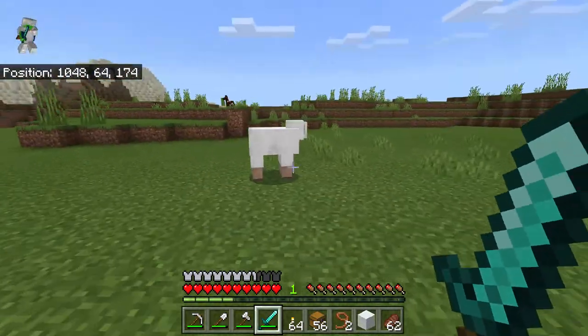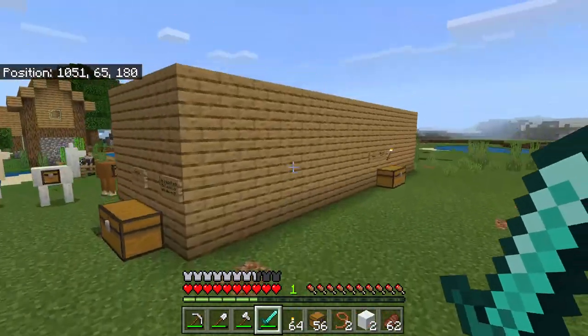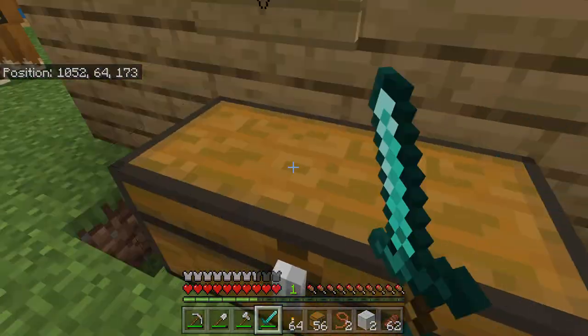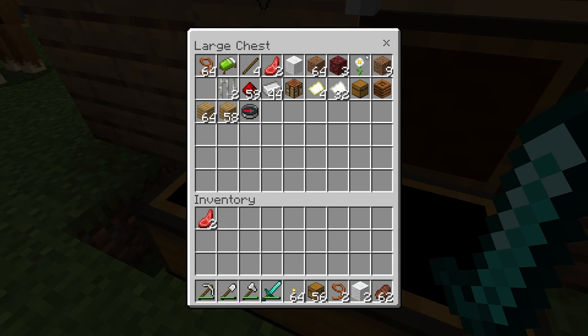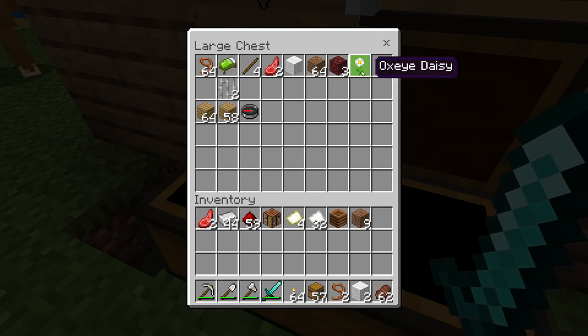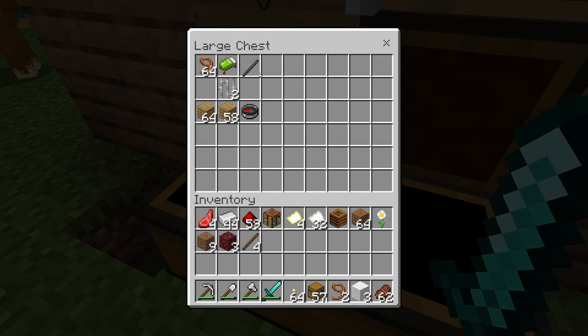Okay, anyways, let's see — whoa, look at all these supplies! There's a chest. I wonder what Mr. Creeps wants us to do. And a bunch of whoa — locator maps! This is a lot of good stuff, Mr. Creeps.